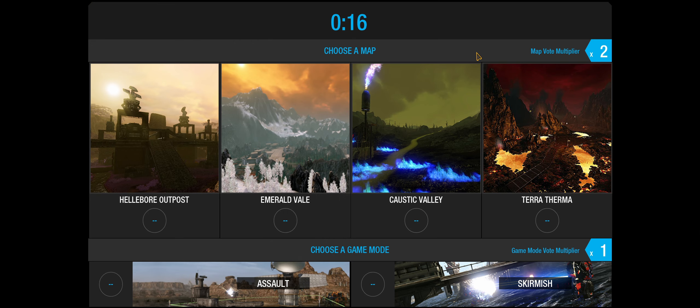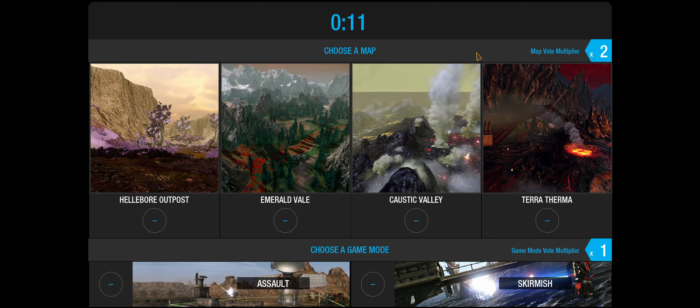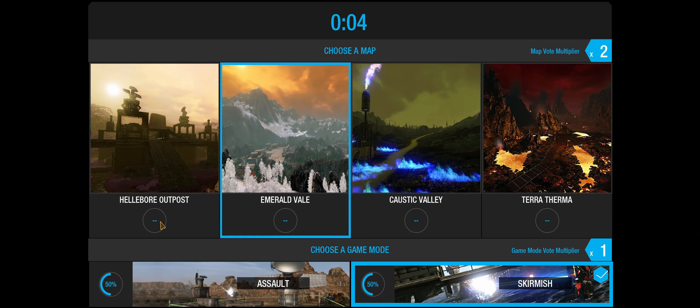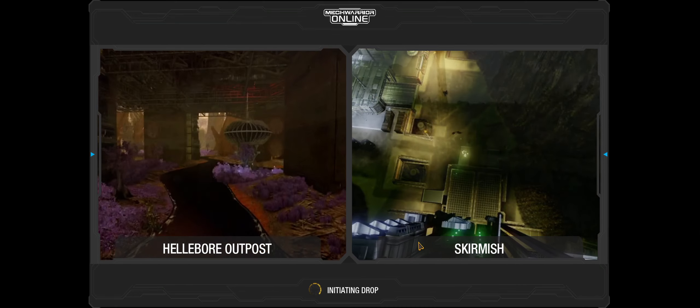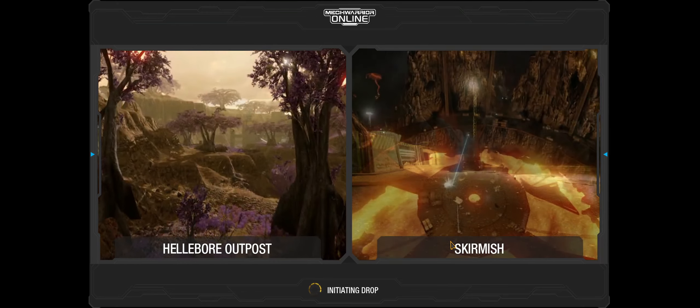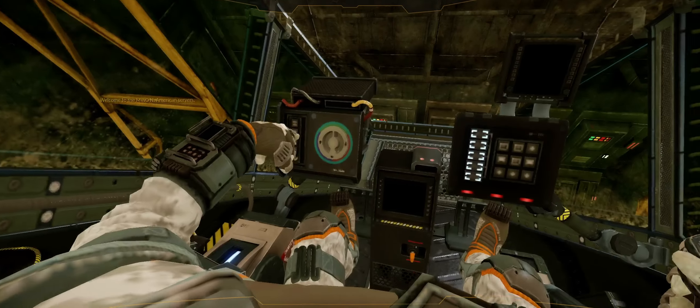Alright, we have a couple of choices to make. I'm going to do skirmish — well, it looks like a lot of people want to do assault. Let's go Caustic — Hellborn Outpost and skirmish. Alright, we are ready to go.